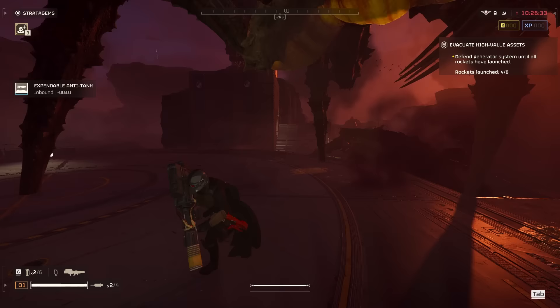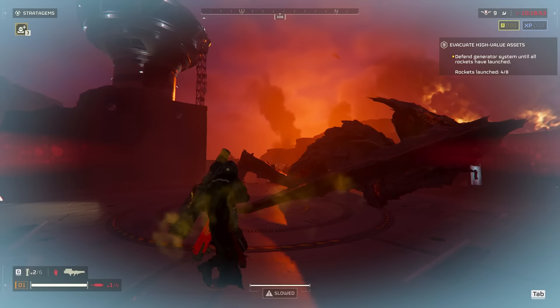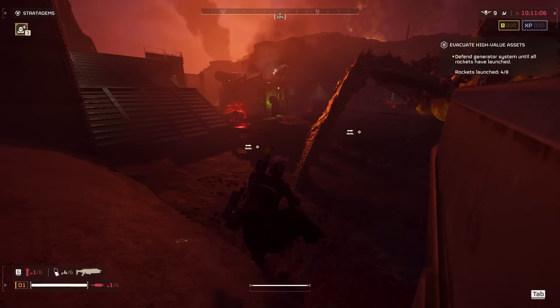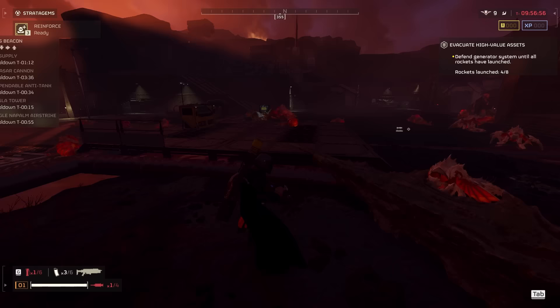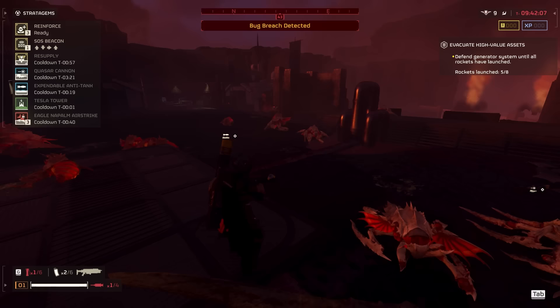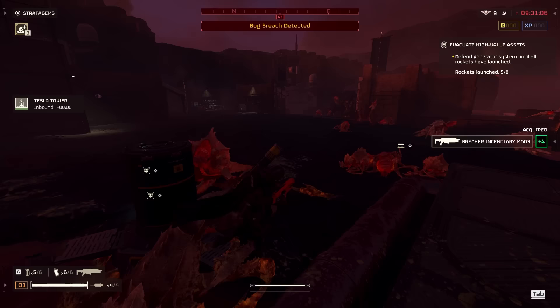This is why the Quasar comes in clutch. Now you might be asking yourself: why not use the Spear and camp up top? There's even higher ground than this that you could be on, spamming Spear shots. The reason is the Spear does not lock on well — I tried it. I went up top and often I'd have a perfect shot lined up and it simply would not let me lock on. That was tilting beyond belief. It's just rough having to reload when there's multiple Bile Titans. If lock-on worked properly or had a manual firing mode, the Spear would be goated in this mode.